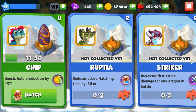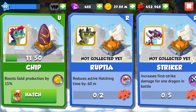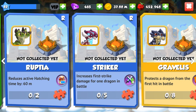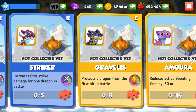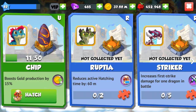So that's how it works — each of these dragons gives you a special ability. Chip boosts gold production by 15%. Rupeeta reduces active hatching time by 60 minutes. Striker increases first strike damage for one dragon in battle. Gravel protects a dragon from the first hit in battle. Amora reduces active breeding time by 60 minutes. And Brimstone gives you gems. Wow, this is so interesting!